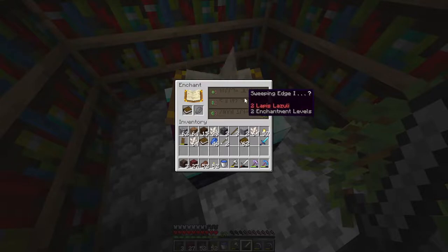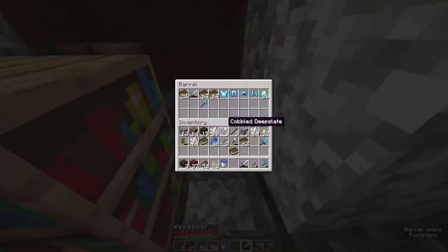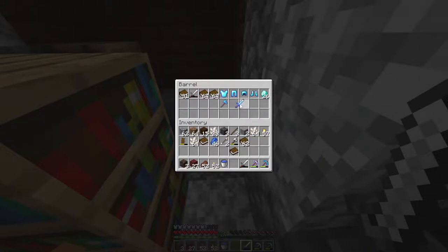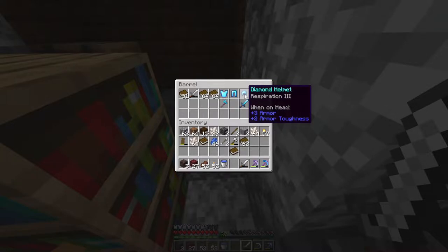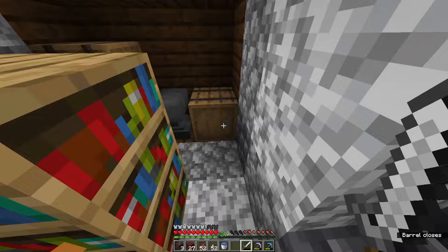Depth Strider. Sweeping Edge. No. What else can we do? No. Look at all we have here — look at this. Protection 5, Unbreaking 3, Protection 5, Respiration 3, Fire Protection 3, Unbreaking 3, and Efficiency 5 is really, really good.